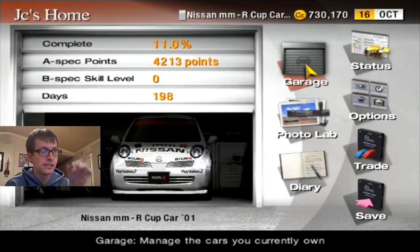Finally, we're going to use the Nissan MMR Cup Car that we received for completing March Brothers in the Nissan 1MIC races. It's got the nice headlights, all them stickers. I think this is the first Cup Car or Race Car with stickers on it that we've gotten from the game to race with that we own.